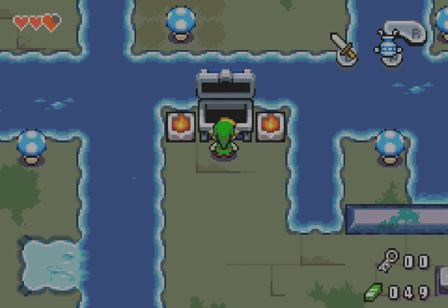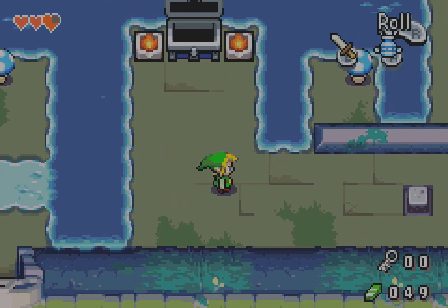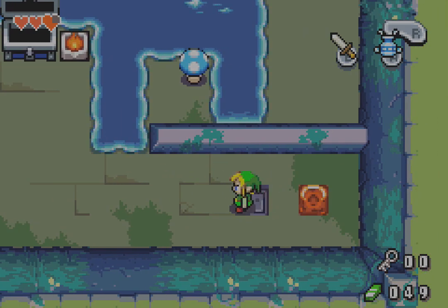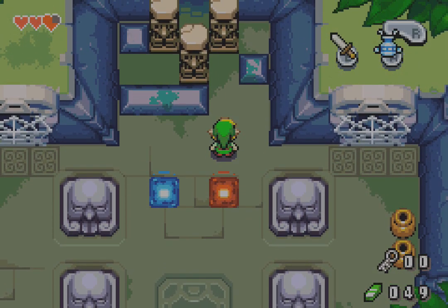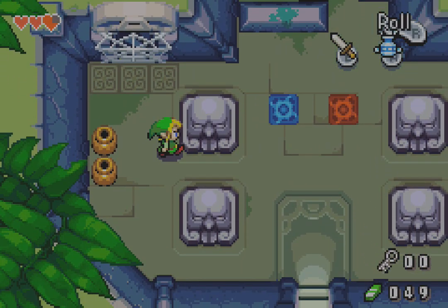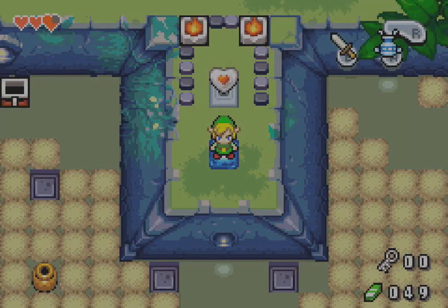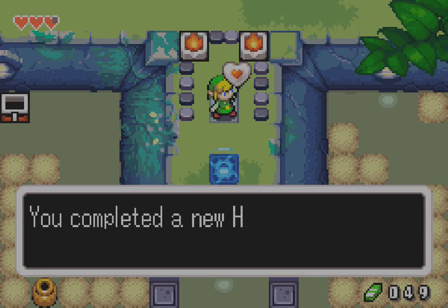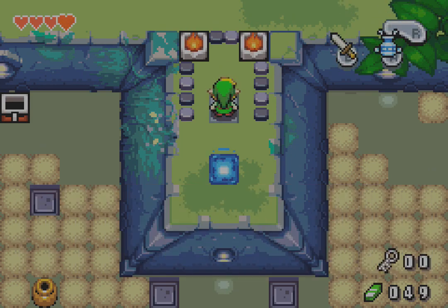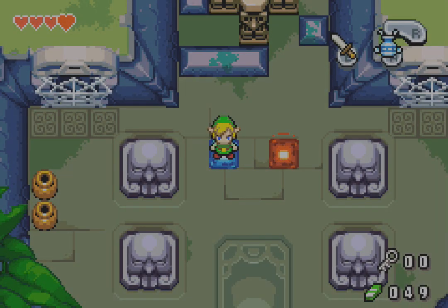There we go. I got the big key — I can open big doors, but only big doors, not small doors. Hey, look, a shortcut. There are two shortcut warps in this dungeon — actually, I think there are two shortcut warps in every dungeon in this game at any rate. Now we can finally get this heart piece that I so promised you I would get. That's a new heart container! Haven't even beaten the first dungeon yet — already got ourselves an extra heart.